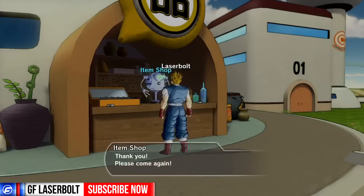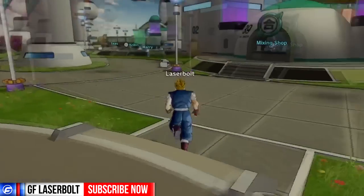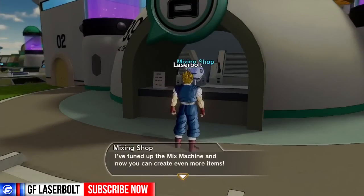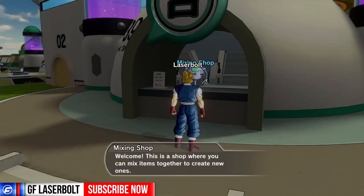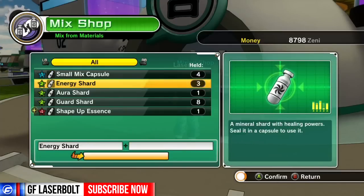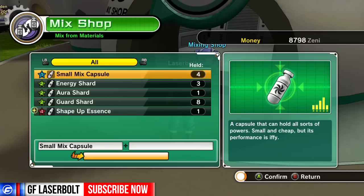You also have a mixing shop. If you pick the materials and want to mix them in the mixing shop, you can definitely go ahead and mix them around. You check what you have in your mixed materials right here, and there's an option that shows you what you could mix them with and how you're able to obtain them.